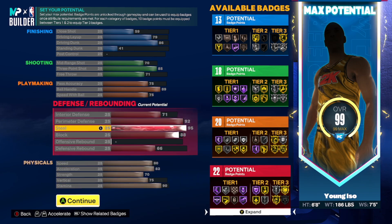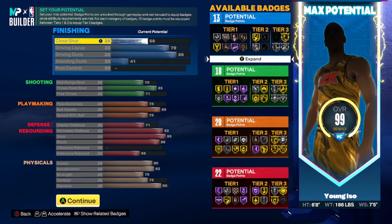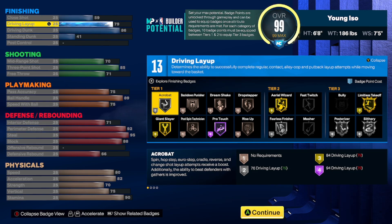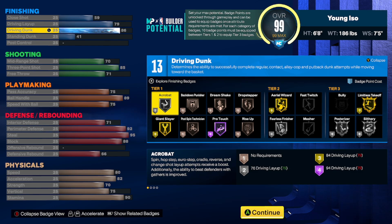We've got 13 finishing. I'll show you the badges, but just know that out of everything, I made sure to get four finishing badges. If you only have four, you'll put them all into finishing and nowhere else. You need those four so you can get Limitless Takeoff and Posterizer — you're pretty much going to core Posterizer or core Limitless Takeoff, but it's really hard to core Limitless Takeoff, so you'll definitely want to core Posterizer. You're going to have a 79 layup — you could get an 80 but you take a hit to strength. Dropping below 79 costs you two badges, not just one. You need 86 driving dunk to get gold Limitless Takeoff, and you have a 75 vertical which also helps block and rebound ratings.